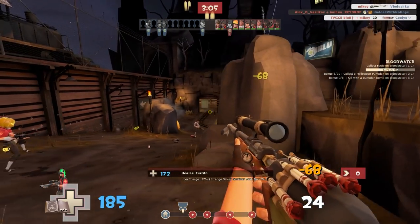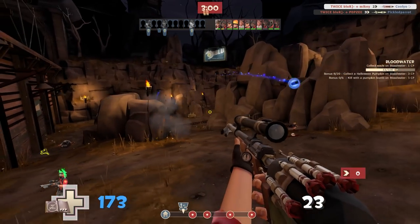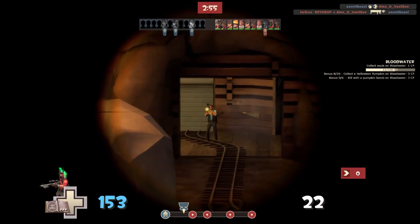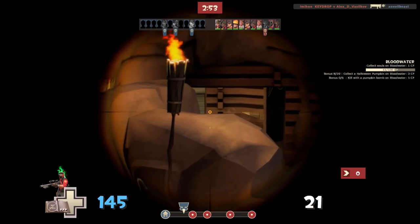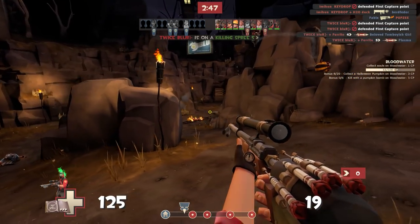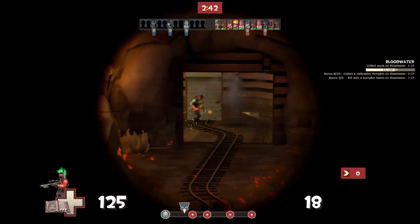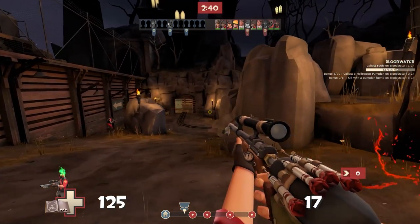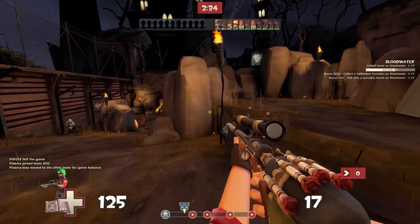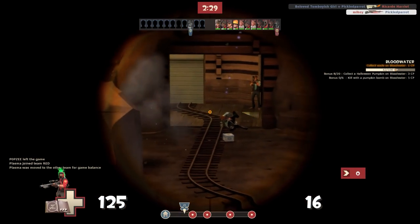I want to hear what you guys think of the Sydney Sleeper. Do you think this is a good gun? Do you think it is better or more useful than the stock sniper rifle, the Bazaar Bargain, the Machina, or any other sniper rifle in the game? Or do you think it is actually the worst sniper rifle going? Anyway, that is going to do it for the video. I hope you all enjoyed it — if you did, please leave this video a like and subscribe to the channel if you are new. Go and check out the links in the description: there's all my socials, a merch link, Patreon, and all kinds of things to click on. Thank you all so much for watching, and I'll see you all next time.